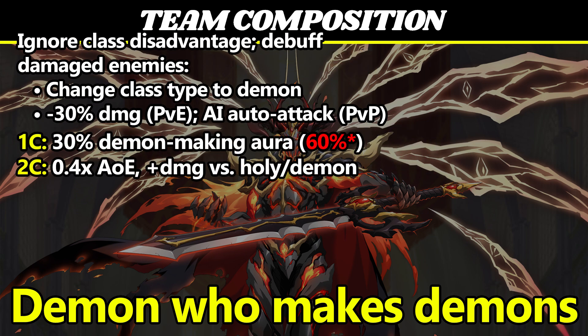His unique one-cost skill is a three-range aura that has a 30% chance of turning nearby enemies into demons, but he also has Accelerated Aid for a 1c option if you don't think you're going to need that aura. His unique two-cost skill is a self-centered 0.4x damage AoE that does extra damage to demon and holy units, and reduces their defense.